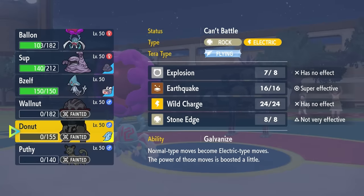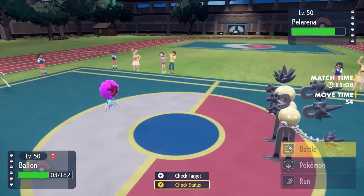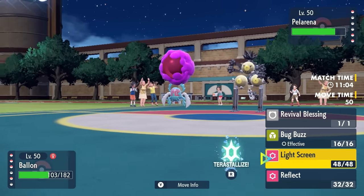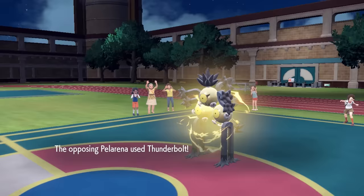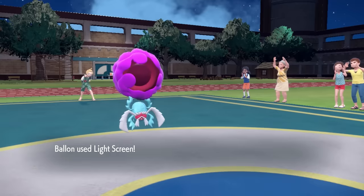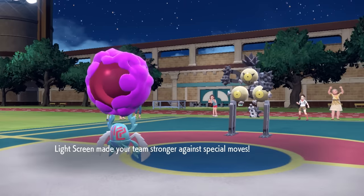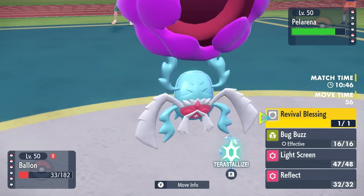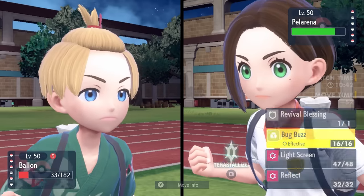We're going to glue Alolan Golem back together. My plan is, since I haven't committed my Tera, if I need to I can bring in the Golem, go for Tera Flying on their Earth Power, and then finish them with an Earthquake. But at this moment I have an opportunity to set up a Light Screen. Instead of reviving another, I'm going to opt for the Light Screen — the only other threat in the back is really the Greninja, plus the Applin which is more of a defensive Eviolite mon. I get the Light Screen up, then decide to go for the Bug Buzz to guarantee some damage.